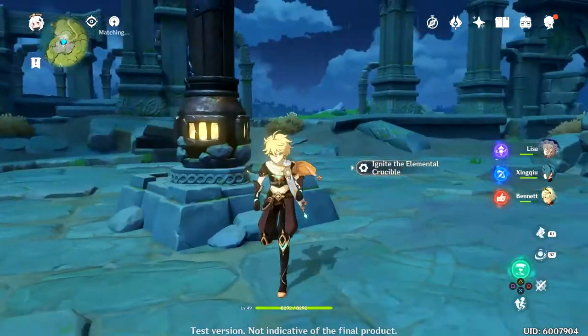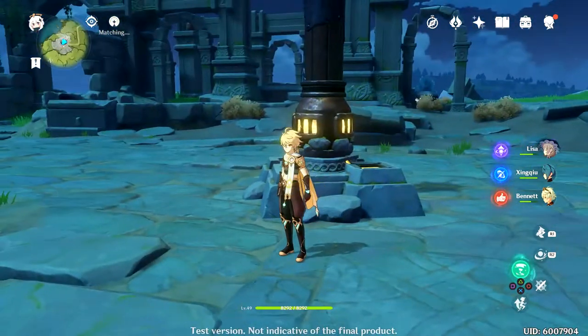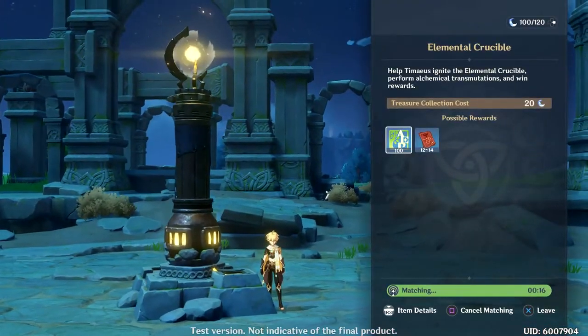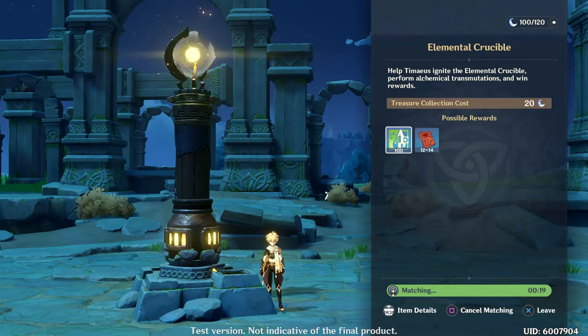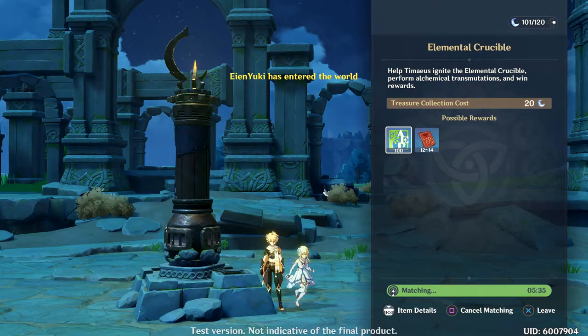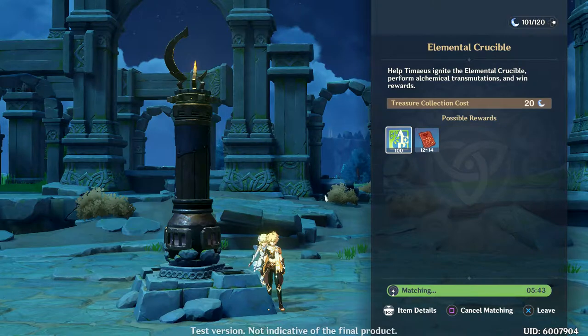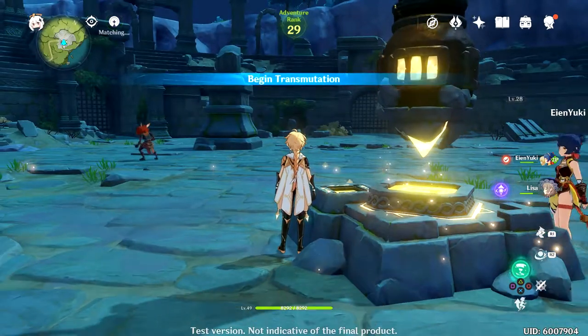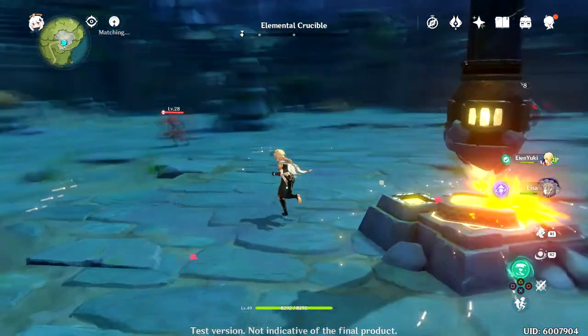Oh — is this a 100% co-op thing? Will I even get someone? By sheer coincidence, someone actually joined! But goddamn they're lagging like crazy. I only have Lisa showing. What level is he? Please, I beg, don't crash.